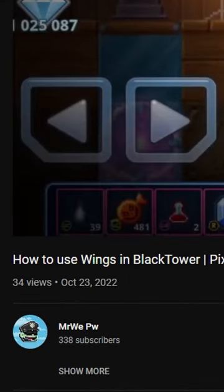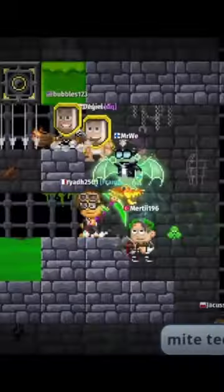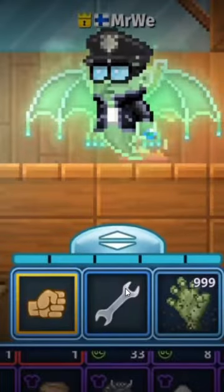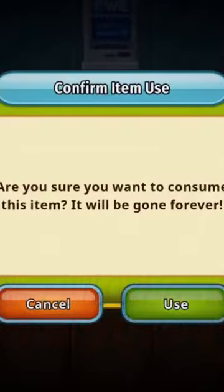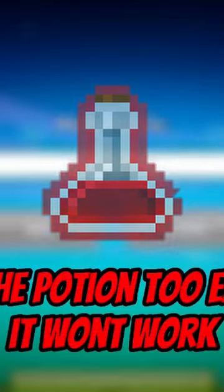Recently, I found a video by MrWeePW showing a method of actually using wings in the Black Tower. To pull this off, he said you need to equip the wings you wish to use, stand over the entrance portal, press the exit button, and just before you go into the lobby, use this strange vial potion.